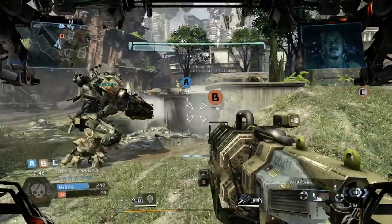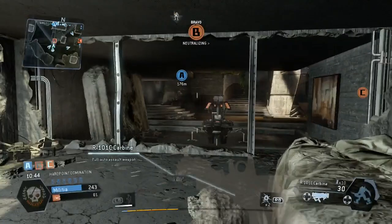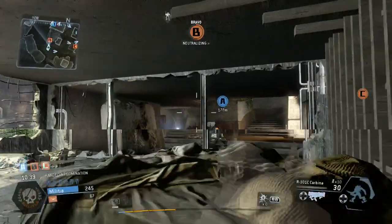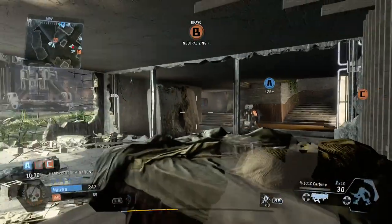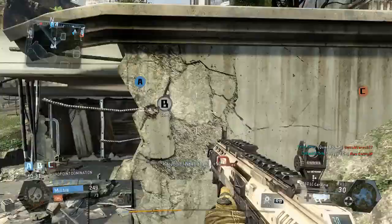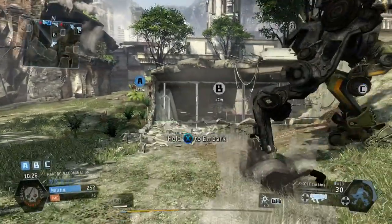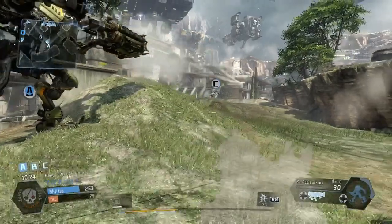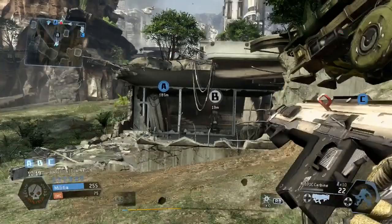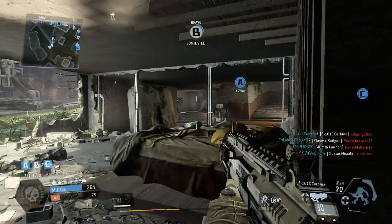You can see the score there — 241 to 59. I'm just going to disembark because I don't want the score to go up too high and I don't want to embarrass them too much. When you're in a full team you do feel sorry for the other team because the skill levels are definitely unfairly balanced, which is why the new matchmaking system is going to be a good point in the game — it will give you fairer teams.